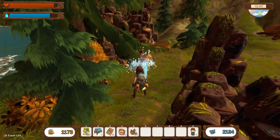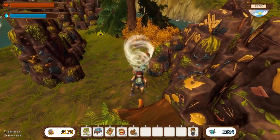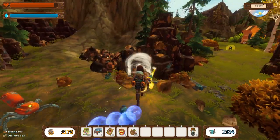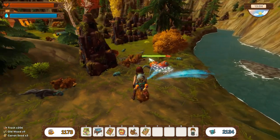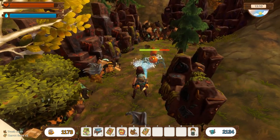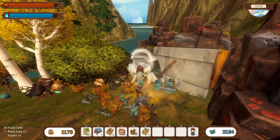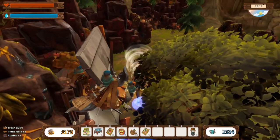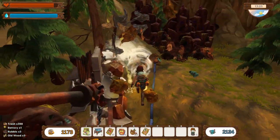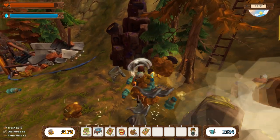A bit more methodical, a bit more patient - oh I got hit! That's for my disparaging comments earlier about enemies being too easy, isn't it? Now you've shown me that you're not easy to defeat - you can hit me when you want to. There's something that looks like it's behind a fence. No idea what this button does - probably something down at the bottom there.